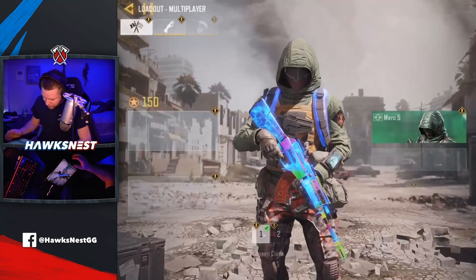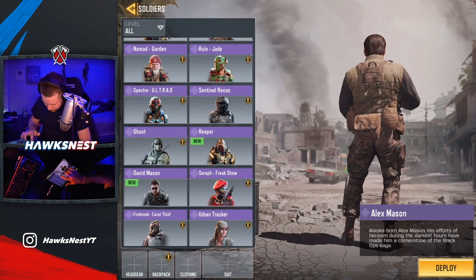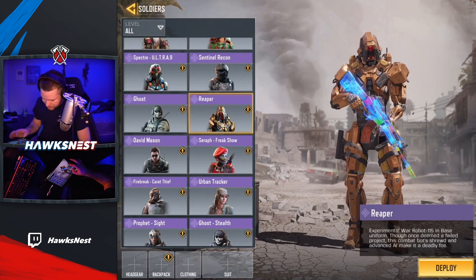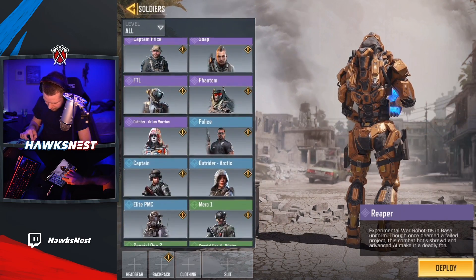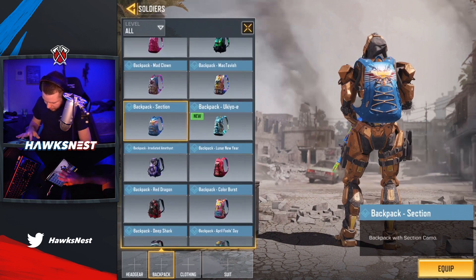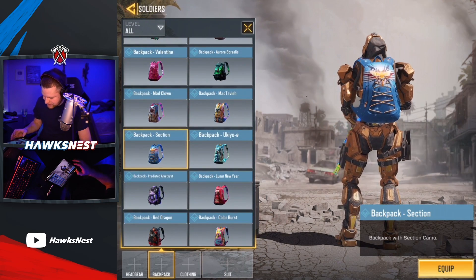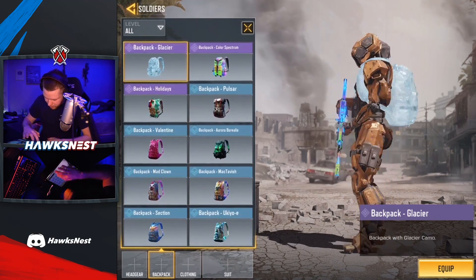Let's hop into the loadout and see what we got. For skins we got David Mason, and Reaper which looks super cool - can't wait to see the Man of War skin with him. That's all for character skins. We might also have a backpack - the Section backpack. I'm not going to equip it because I kind of like the standard Reaper look. Going to take off the backpack in general if I can find it.